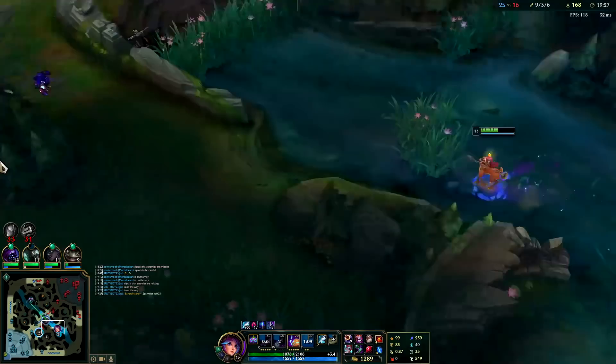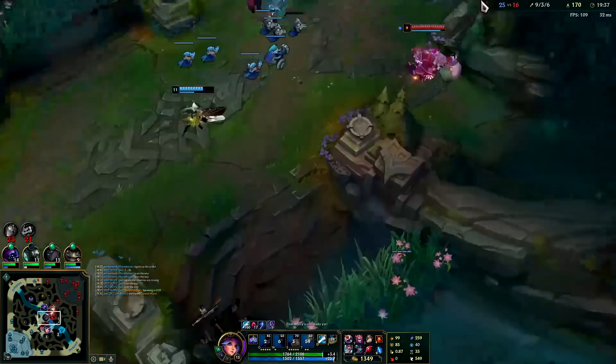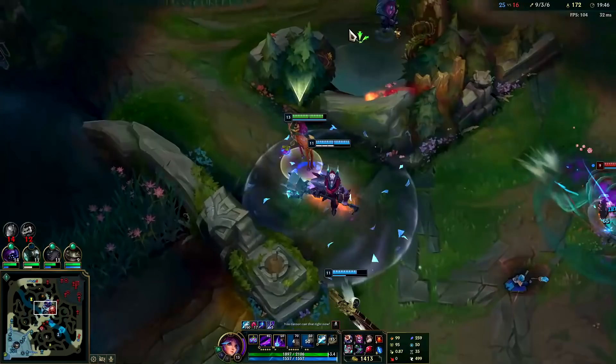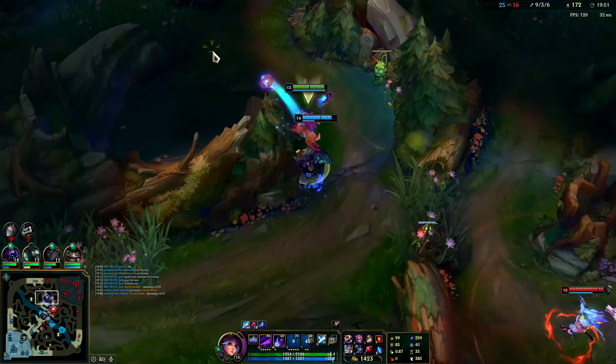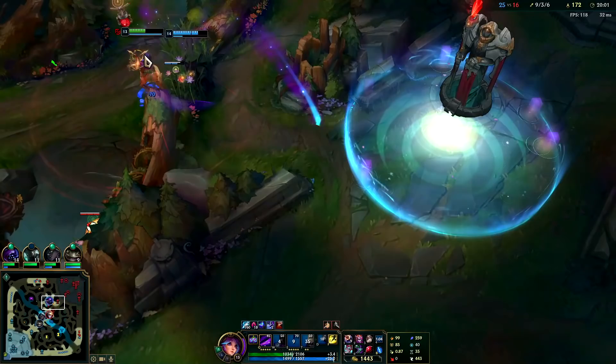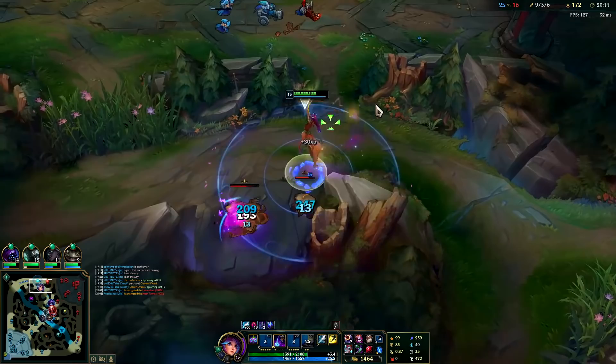Very nice — get our E in. That was a terrible W. They're not really trying to fight us, just trying to let us dive them. My R is on cooldown but the burn is chewing them up. We have literally double Kindred's CS — kind of nuts. If she didn't have her R she would have died. We should go for Dragon next or just top turret. Kindred has no R and my R is about to be up.